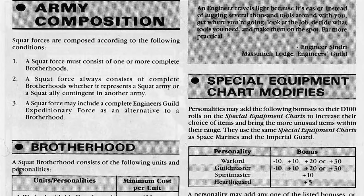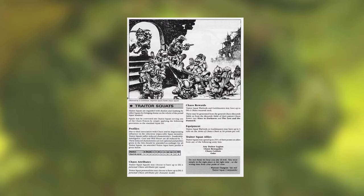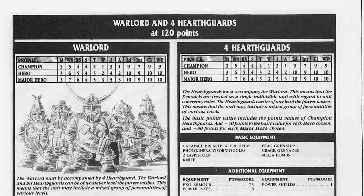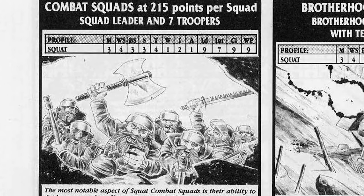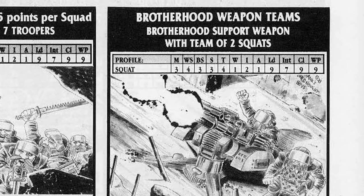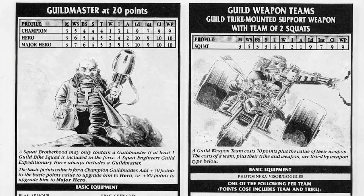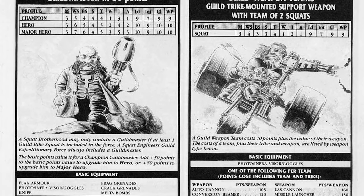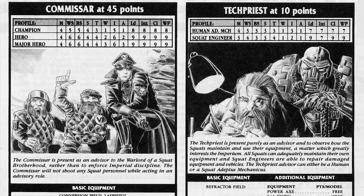The list has different options for Brotherhood or Engineers Guild forces. It also includes rules for chaos squats, which reference the massive rewards and attributes lists in the Realm of Chaos books. In brief, the army list includes a warlord and their hearthguard (who can take exo-armour), the standard combat squad (who could swap their lasguns for bolt guns, chainsaws, or famously all take heavy bolters), guild weapon teams with mole mortars, thud guns or tarantulas (crew-served back then), living ancestors (the rare squat psykers), and Engineers Guild units like guild masters, guild weapon teams on trikes, and standard guild biker squads. Finally, the army could include imperial commissars or tech priests as advisors.